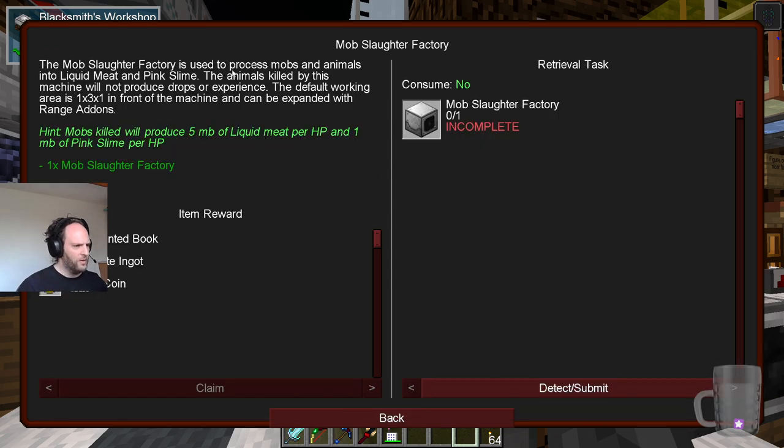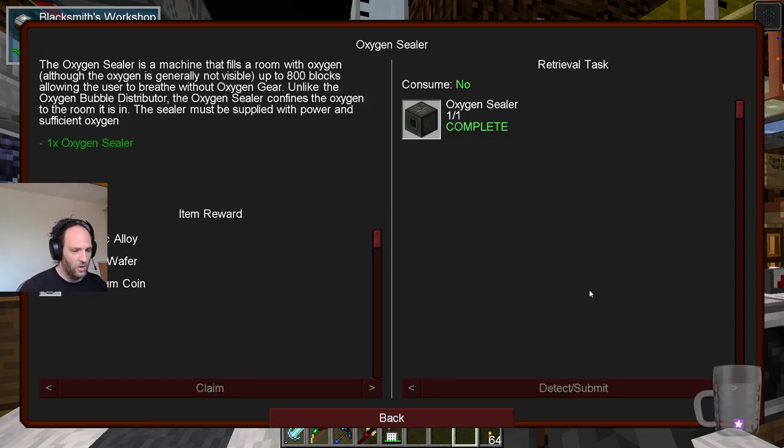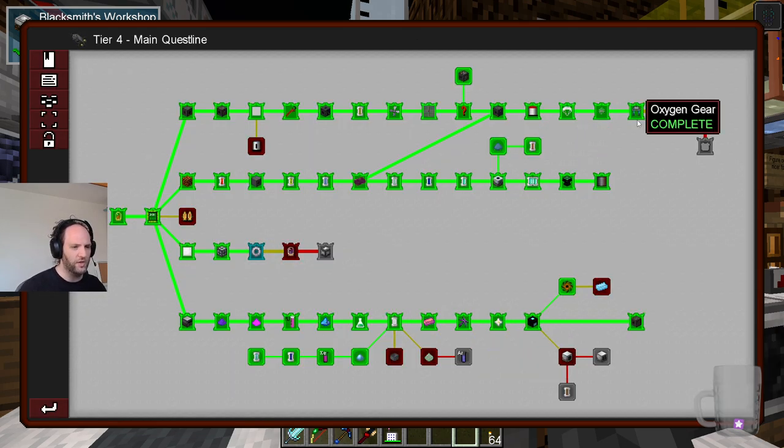Pink slime — what do we need that for? It seems to lead on to liquid meat and a fluid sieving machine, don't know what that means. An oxygen sealer fills a room with oxygen — the oxygen chain, up to 800 blocks. Unlike the oxygen bubble, the oxygen sealer confines the oxygen to the room it's in. The sealer must be supplied with power and sufficient oxygen. I'm guessing the room has to be sealed or it will not work — I guess we'll find out.